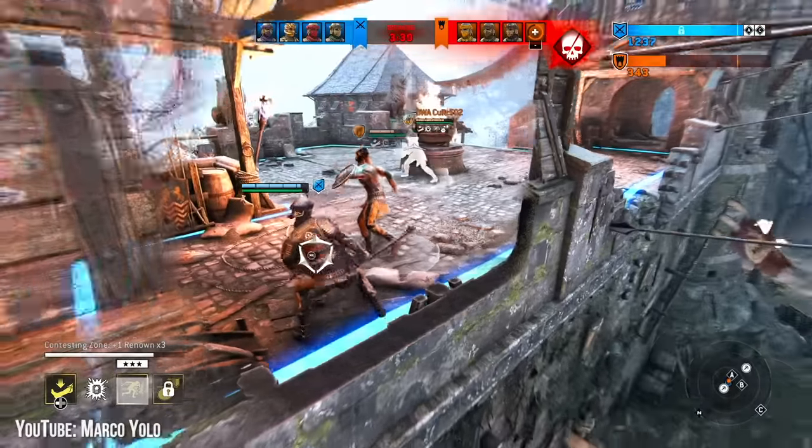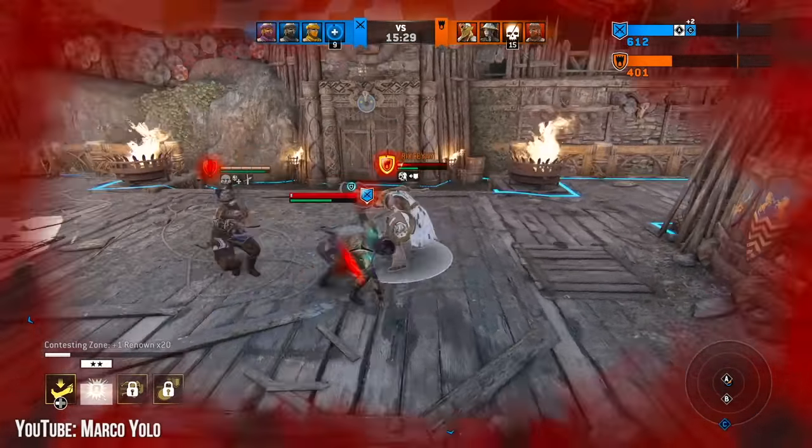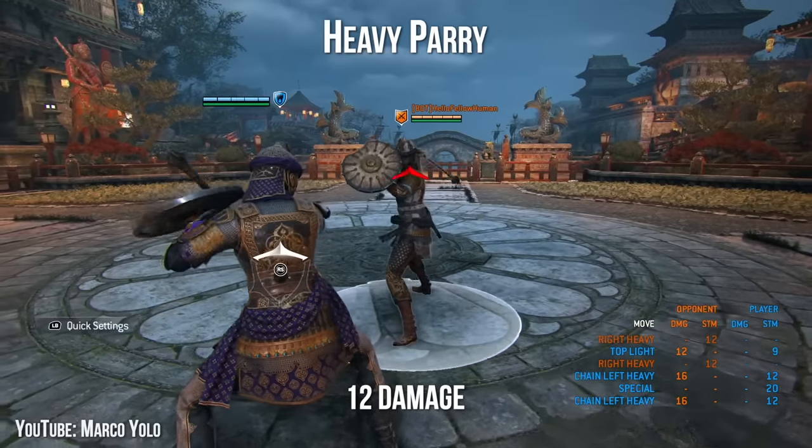Basically, your job when playing Aphira is to kick and punch people in the face, and use your no-you lights or undodgeable heavy to catch players thinking you'll do just that. In team modes, your hitboxes aren't the greatest, but you're decent at evading and repositioning yourself with the cartwheels.